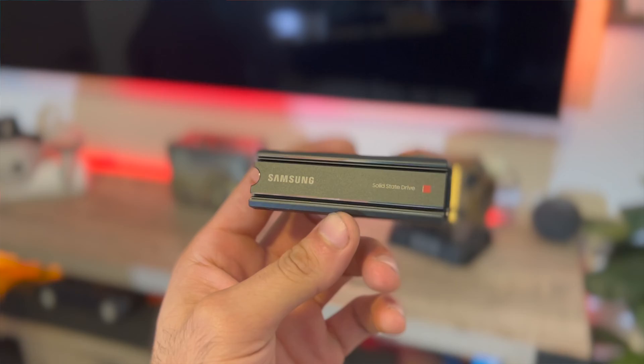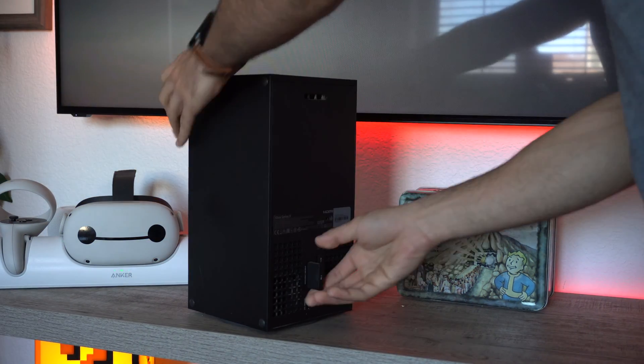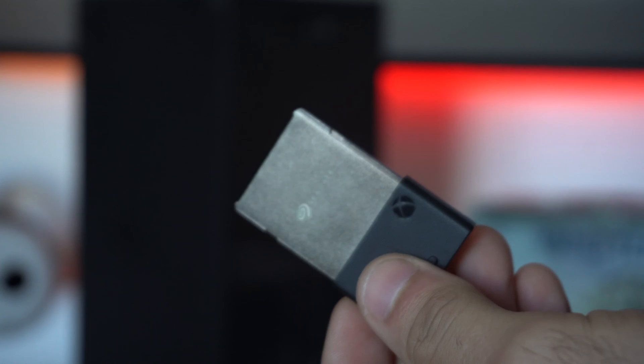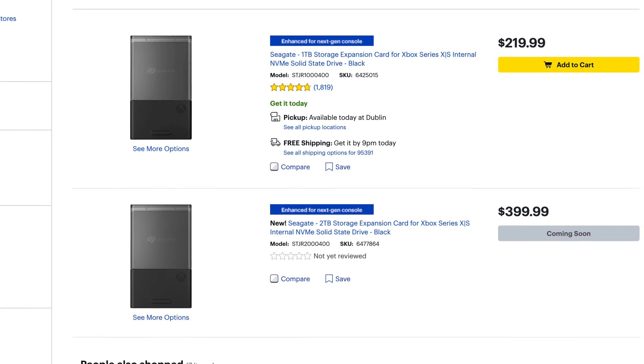I do have to give props to Microsoft. The simple slot GameCube-style memory card is actually really easy — it literally only takes two seconds to put it in. But a massive con is that you are limited in performance because you only have one option: the one by Seagate, which was the collaboration with Microsoft. But it also costs a lot more.